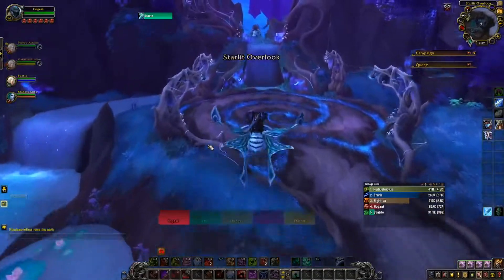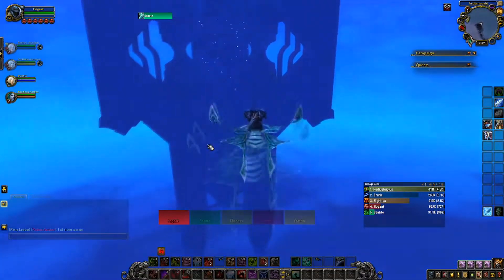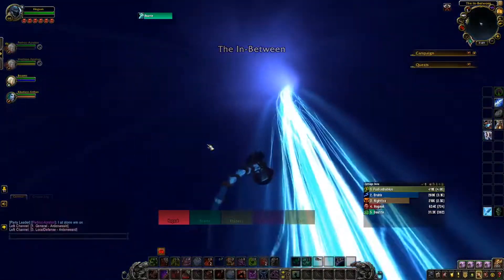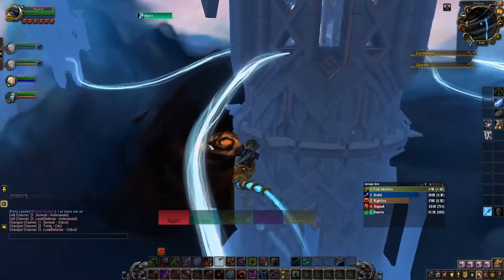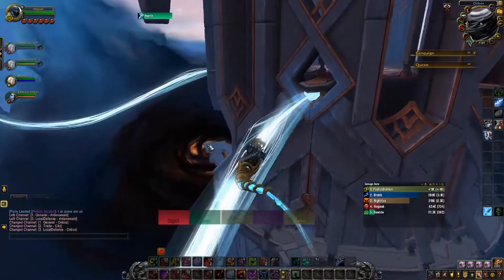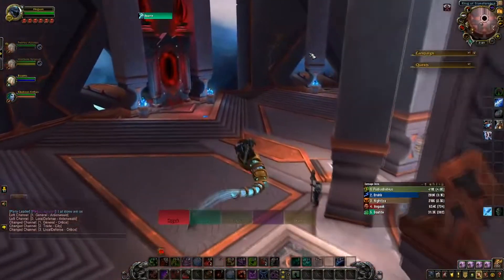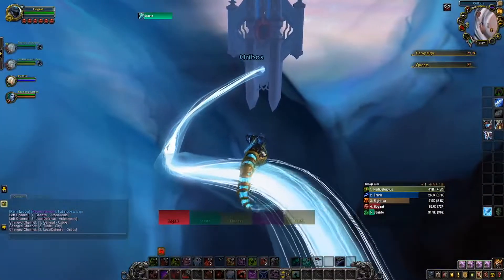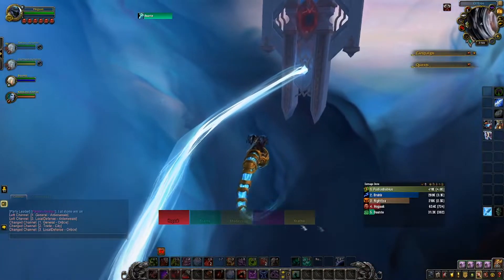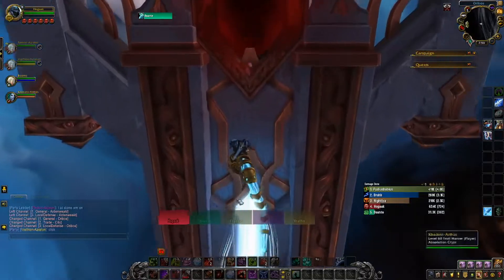I go Mistwrap, and then Tiger's Lust — that's your speed boost, and it also gets people out of roots, which is nice. I didn't even read that before. I go Mana Tea. I basically just picked everything on the right row from now on, so Ring of Peace, Dampen Harm, Invoke Chi-Ji. Chi-Ji is even better in keys, but when you go Raid, Yulon is actually broken. And then Rising Mist — I basically just pressed everything while doing a Normal during leveling. I just picked everything and I didn't even drag Chi-Ji out of the spellbook before the last dungeon.